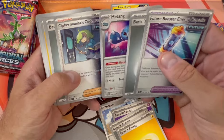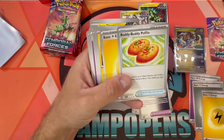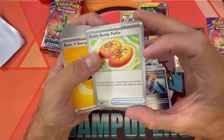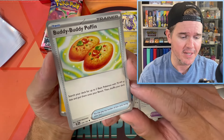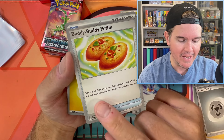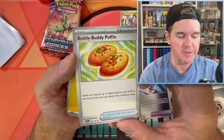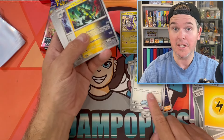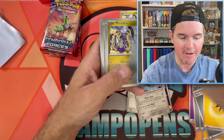Just trying to see what new stuff is in here. Buddy Buddy Poffin — apparently this is very playable. In Japanese, this was worth just as much as the Secret Rares. It reads: search your deck for up to two basic Pokémon with 70 HP or less and put them onto your bench, then shuffle your deck. So you're getting two basic Pokémon straight out. Don't put that in your bulk, guys — it's going to be worth a bit in English as well.